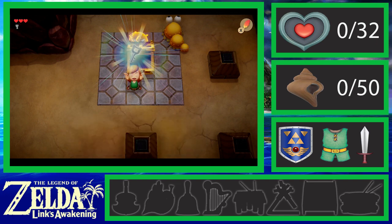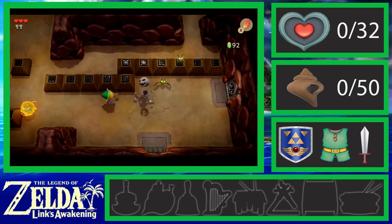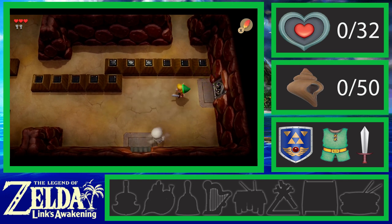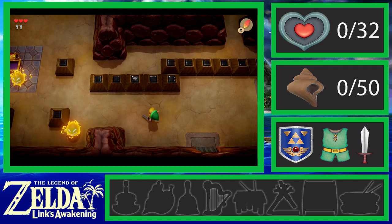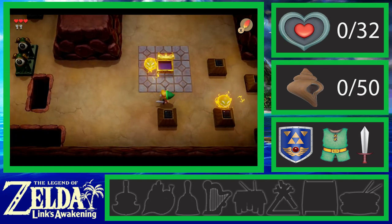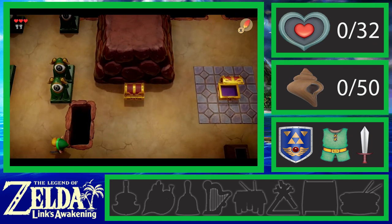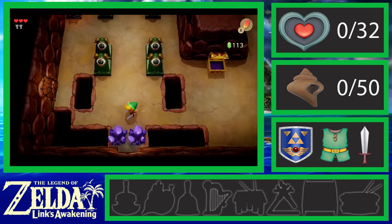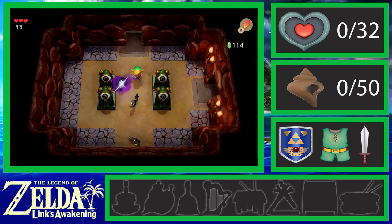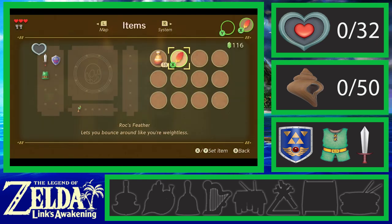Got a key. That takes care of that. Skeletons — I like to corner them against the wall to make it easier to defeat them. Now let's do a little bit of backtracking. Nice, a 20 rupee. We've got a lot of money on us right now.